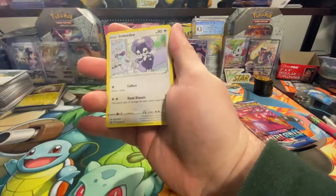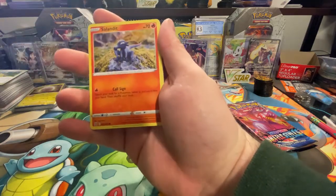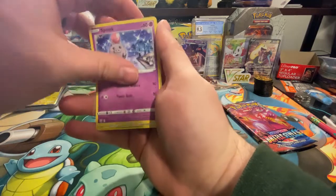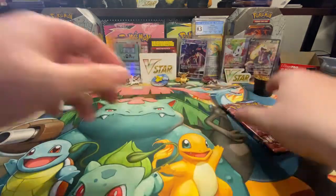Don't remember if we got anything out of the Tyranitar box, but I feel like we got something pretty decent. I keep calling them boxes instead of tins — I apologize for that, we all know it's a tin. This is the second tin and I wanted to get it done for you guys. Reverse holo Bronzor and a Drampa is the rare. Nothing doing in that.